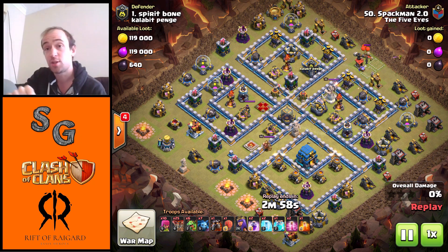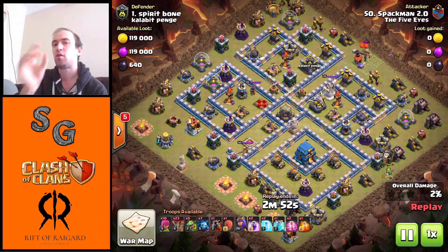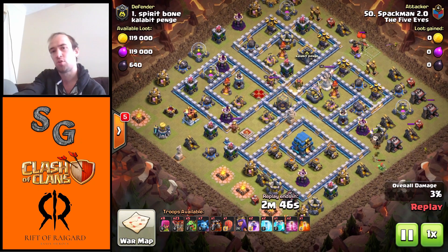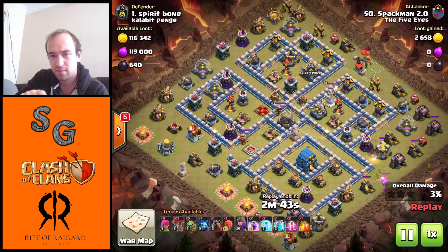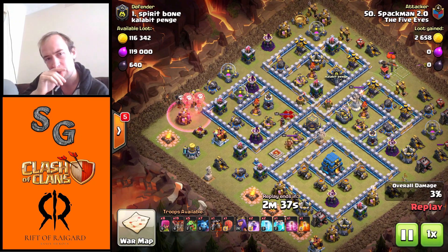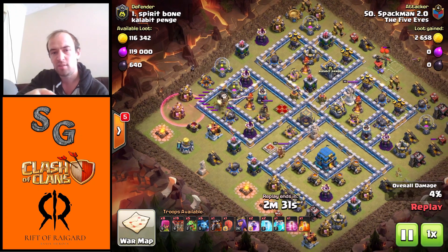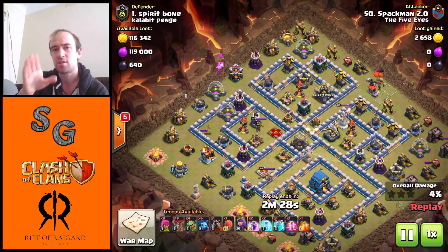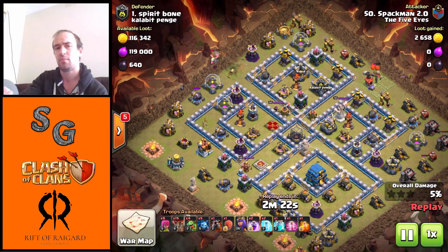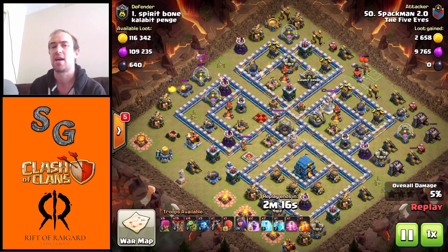All right, here we go. That Archer was a very key placement — so close to setting off the Clan Castle, I had to place it very carefully, making sure it passed to the right and not to the left. You can see the Baby Dragon, two Loons on the right-hand side, and on the left the Haste and four Loons coming in taking down that Archer Tower. This was basically a three-minute raid, so I take my time with very careful planning and dropping of every single troop. This is a very custom army — you can't come into a Town Hall 10 versus a Town Hall 12 with your generic army. It's just not going to work.